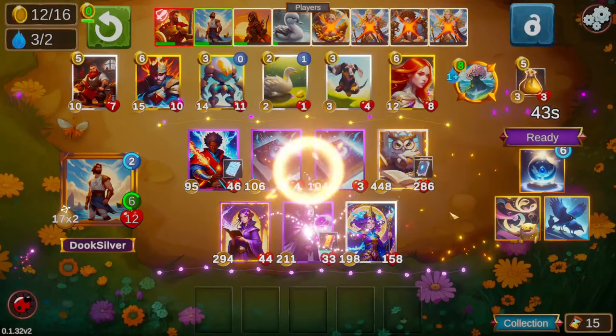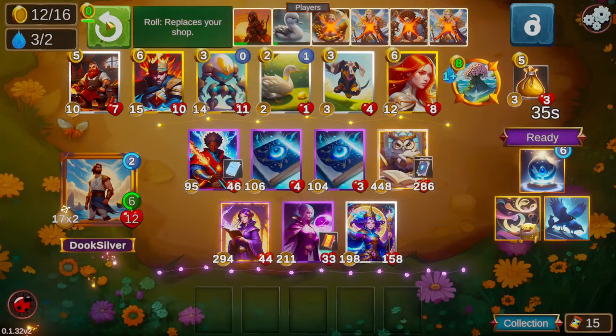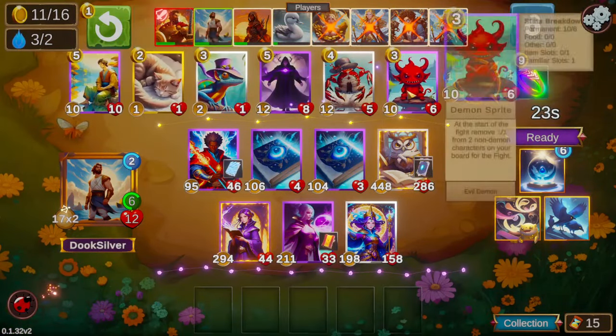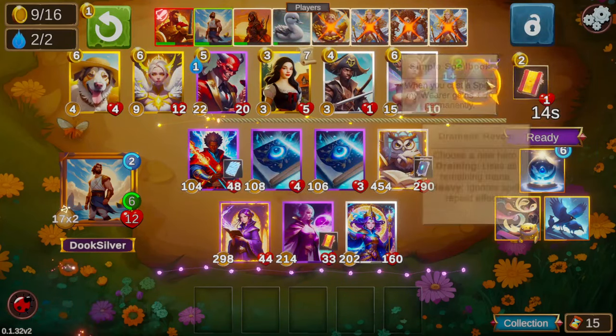Looks like we're up against a Farmer's board. Without any spell doublers, Titan's Flowers is a little less exciting, especially this early in the turn — it costs eight gold so we only have a certain window to even be able to cast it.